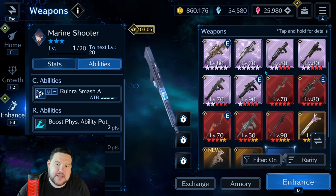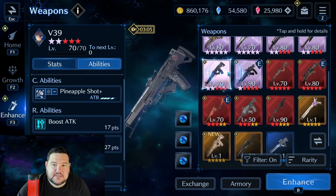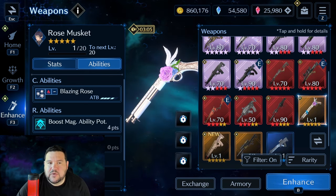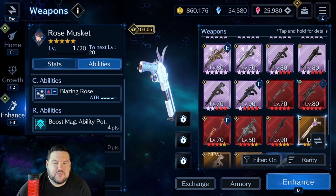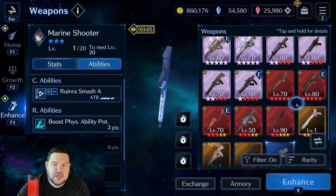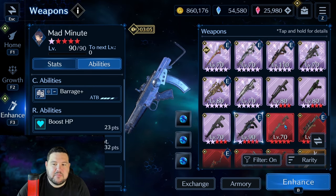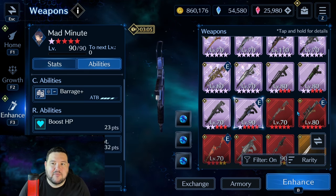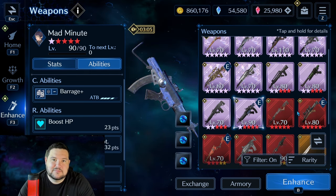As for what I'd be going for with vouchers — again, it's always account dependent — I'd be looking at Bald Eagle if I didn't have it, Mad Minute possibly, and Holiday Revolver. Rose Musket I think came out around Easter, so it's probably before April. I would most likely be looking at Holiday Revolver and Bald Eagle, with Mad Minute as a tier two weapon. Depending on what your account has, if you have all that other stuff already, that's perfectly good. And that's everything I have on Lucia's weapons. Thanks for watching.